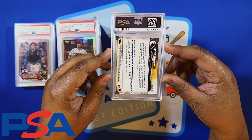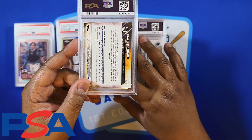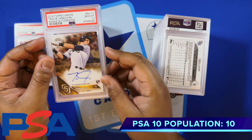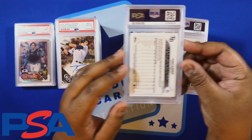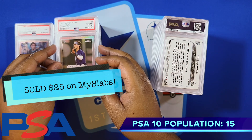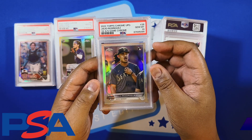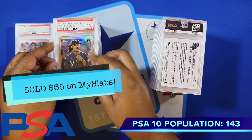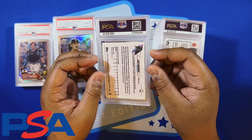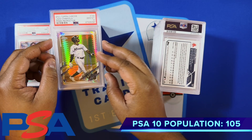Got a Travis Jankowski — went ahead and graded this rookie autograph; he is a member of your World Series Texas Rangers and we got the 10 on his rookie auto. That'll be a PC one for now. Got a Josh Low rookie card from the Tampa Bay Rays refractor, got a 10. Julio Rodriguez all-star card, also his rookie year — got the 10 on that Topps Chrome. Got a Jazz Chism from his rookie year Topps Chrome — got the 10 on the prism refractor.